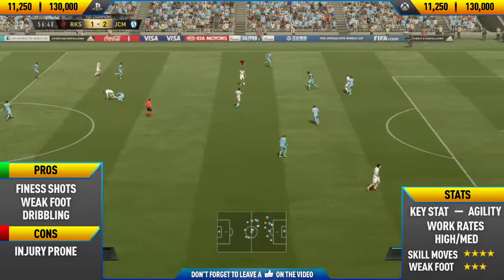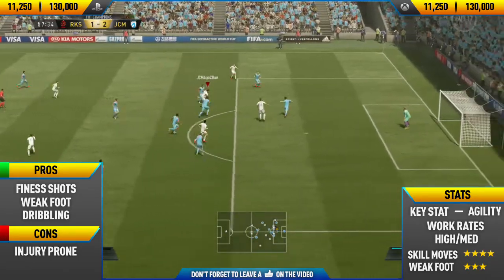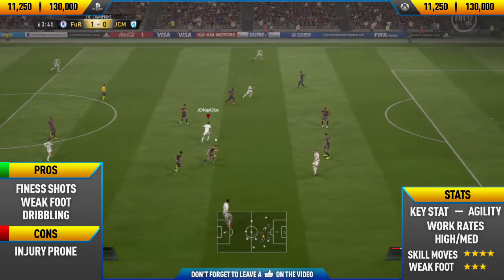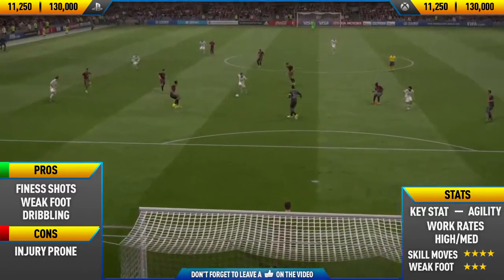It's actually really surprising because he has some very good stats for a silver card. Getting into his pros: his agility, finesse shots, and weak foot. He's a very agile and quick player. One of the main reasons is his height — he's a pretty small player at only five foot nine — so he's really good at weaving in and out of defenders and getting in between small gaps.